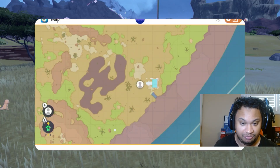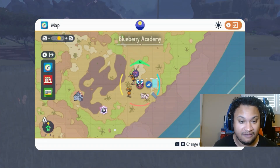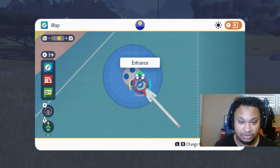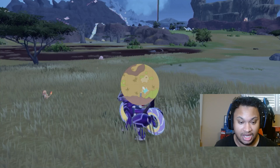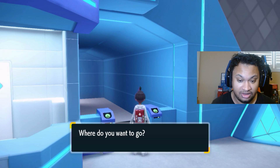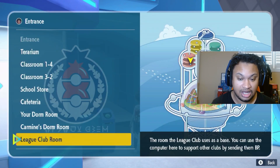So once you have enough BBQ quests — which is 200 points for this new lock-on feature — you want to fly to the entrance of the Blueberry Academy and then go down to our lovely league club room.